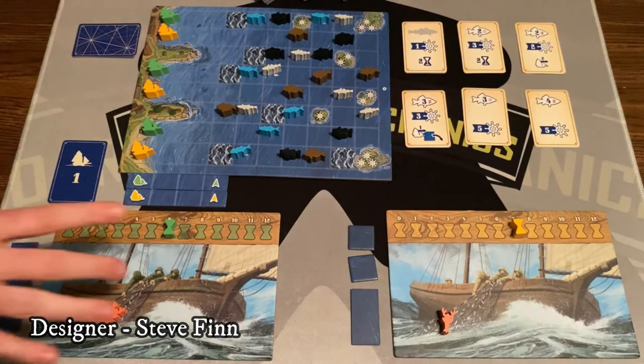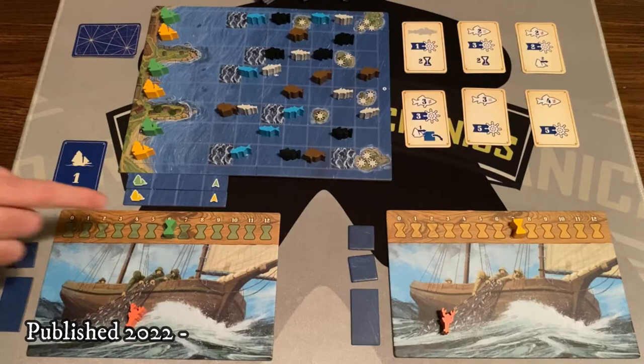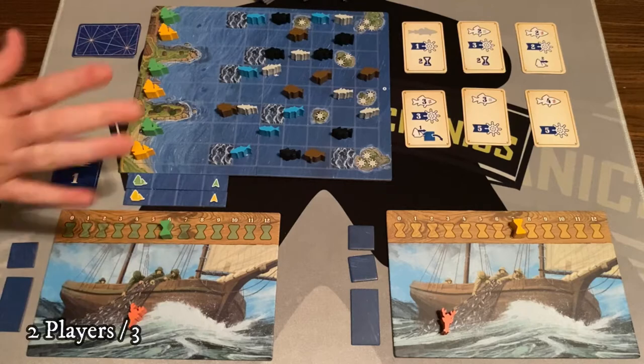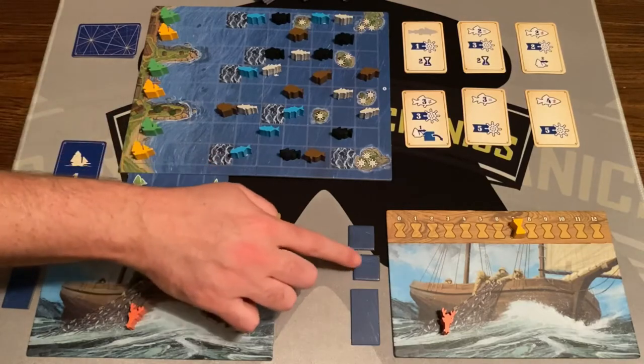To set up, you give each player a player board, a lobster token, and a time marker which starts on zero. I've already adjusted for who's going first and second — the first player gets six time and the second player gets seven time. You also get a single square and a double square, and the second player gets an extra single square.